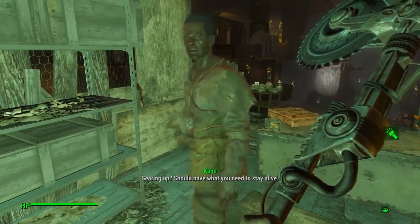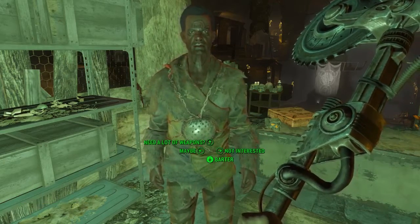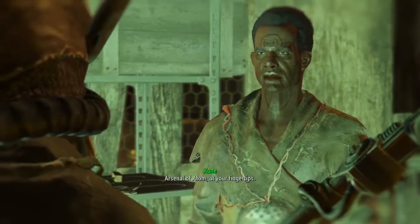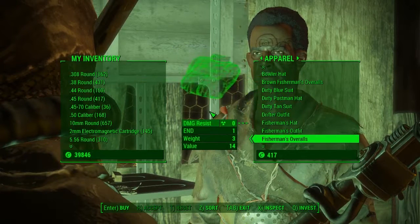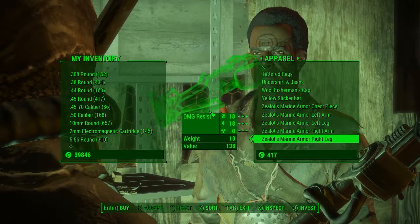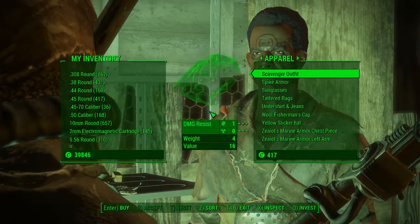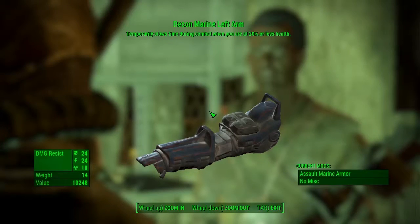Now daytime hours are here. Just go into his barter menu, head on over to apparel, and you will see that in there there is a nice little left arm of Recon Marine armour — which I just went straight past for a moment. There it is, there's the star: Recon Marine Left Arm.